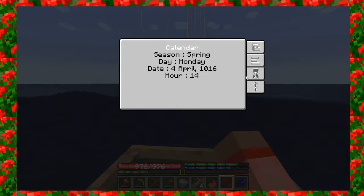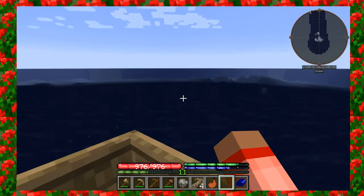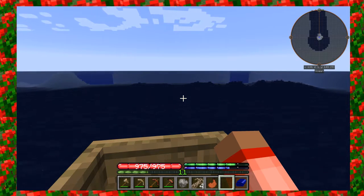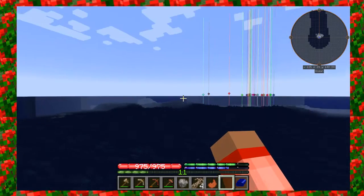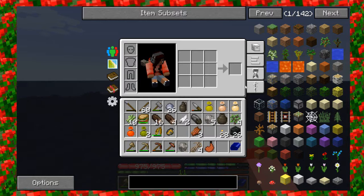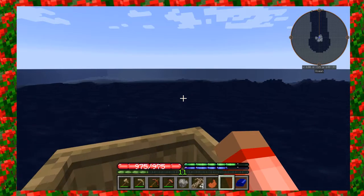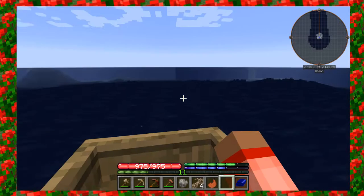We're gonna cross again — I'm actually kind of curious. Let's take a look at our calendar: right now it is spring, it is April. You know how in the southern hemisphere the seasons can be different? On the other side when I cross over, it's autumn. So right here at the equator, one side is spring and one side is fall — that is actually really cool.